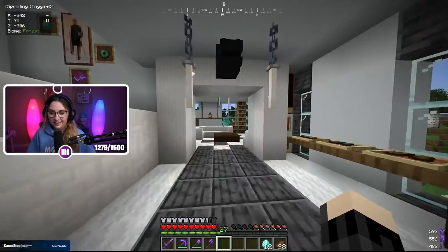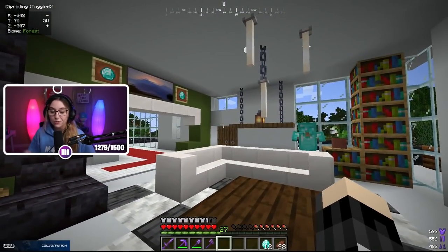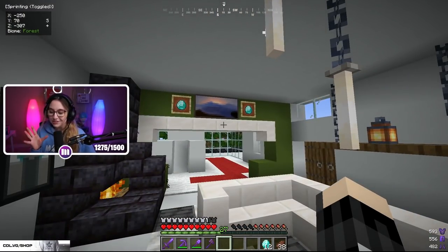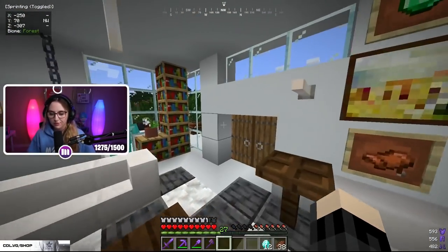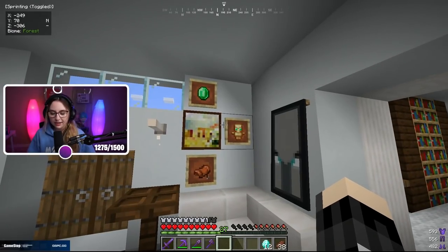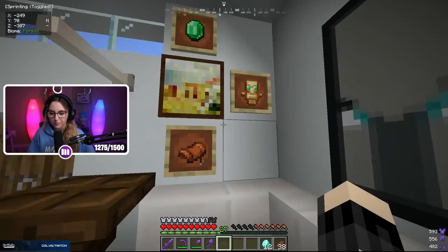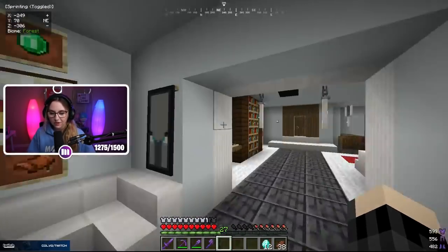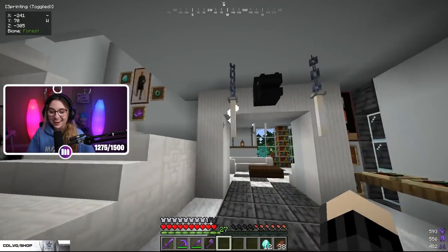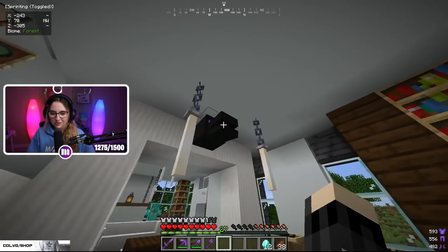Next up is the living room. I decided to add some green accent walls because everything was just white. I do like white — it's simplistic and modern — but it was a little too much. The green accent walls really elevated the look of the room. I also added lots of decoration: item frames with different items as wall decor, bookshelves, side tables, and paintings. I also got a dragon head from the End and decided to put it up in here.